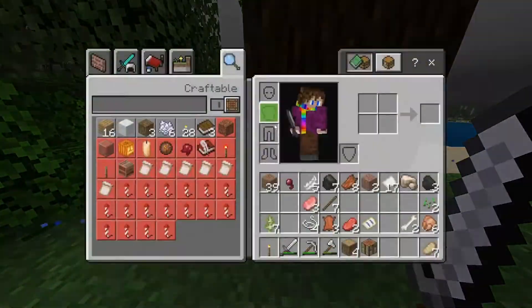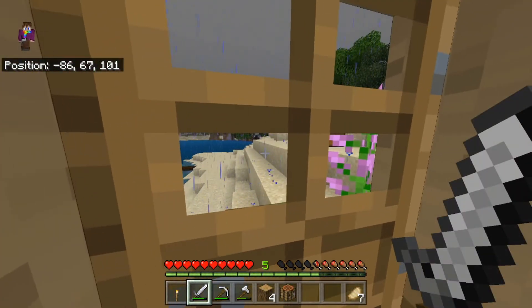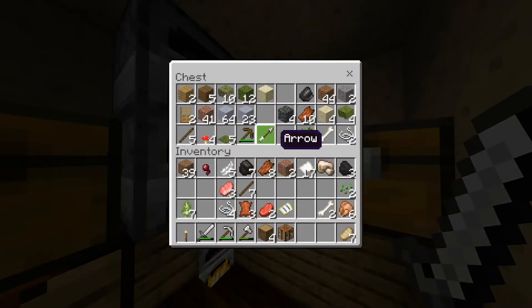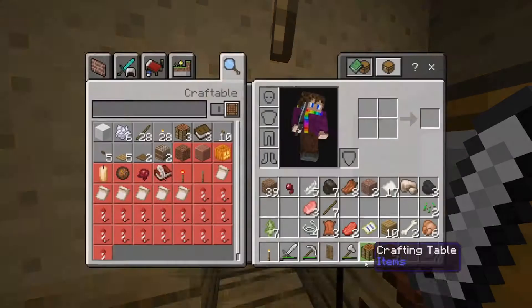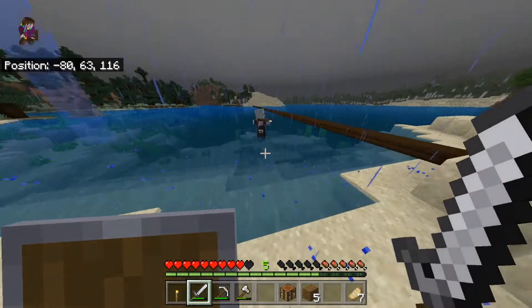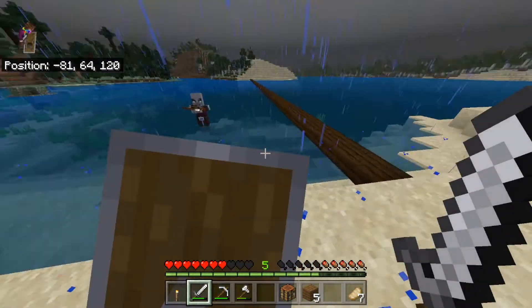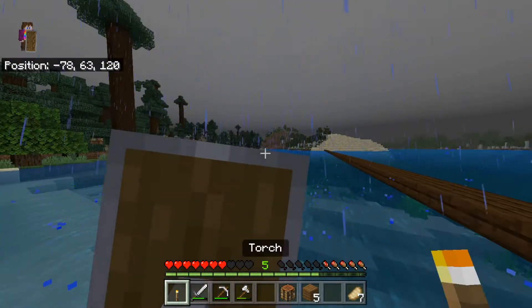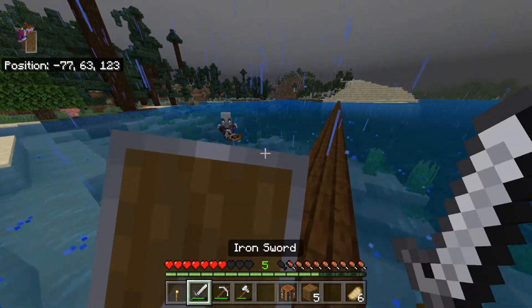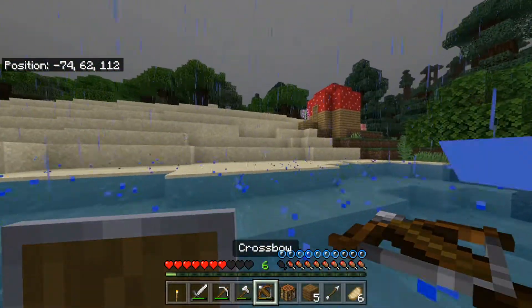And there we have the first pillager patrol of this world. I only see one of them, so I don't know how much of a patrol it is. But I am going to be very careful — and there is our first shield. I'm going to be very careful with the pillager. It's hard to hold up your shield when you're in water. Okay, and we got a cross though. That's nice.